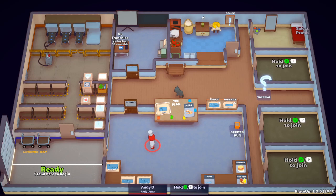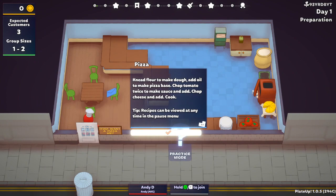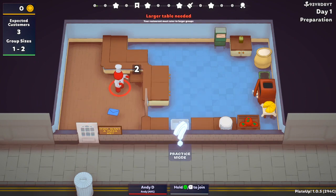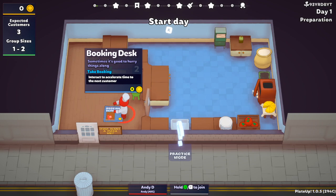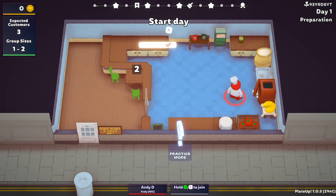Today I attempt to answer an age old question: can you run a successful pizzeria without buying a single thing? Well, it may not be age old to you, but I've been thinking about it ever since I started playing Plate Up. I decide to choose a tiny restaurant and select pizza as my dish. I'm thinking pizza may be quite easy for this as I can cook four meals at a time instead of one. Without knowing what I'm putting myself in for, we start the run.